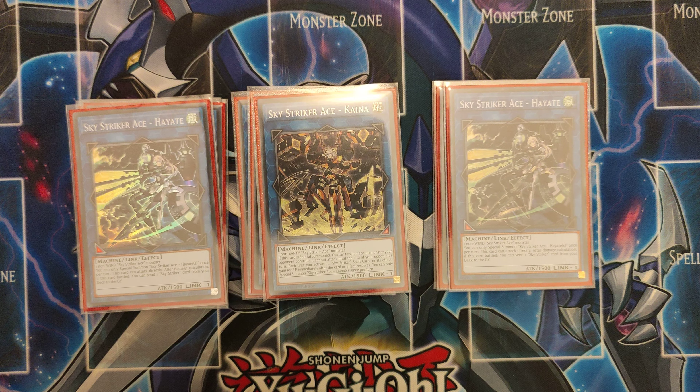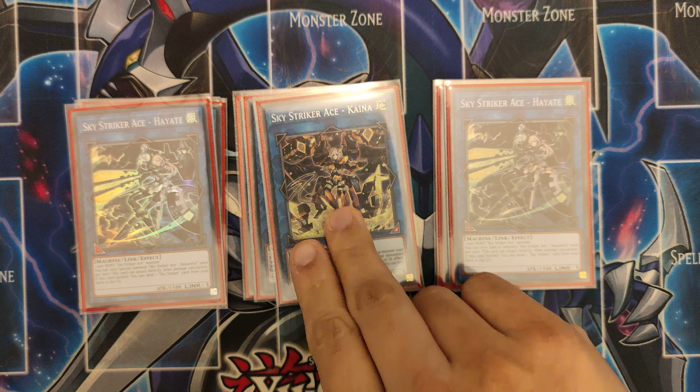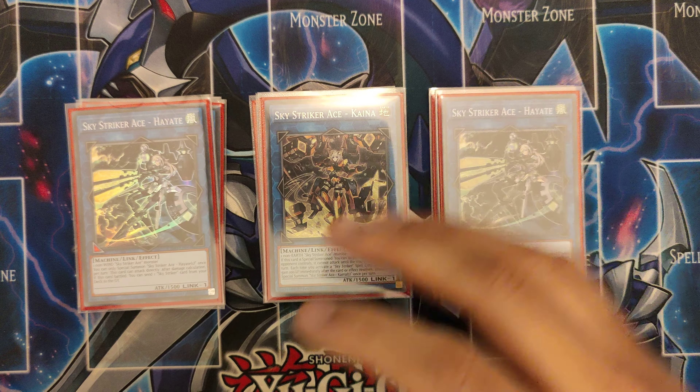1 Kaina — I'm thinking about cutting her out. She doesn't really come up that often, but when she does she stalls for a turn. I'm not too impressed with this card. Maybe I'll take it out, maybe I won't. I just need to play test it a bit more.